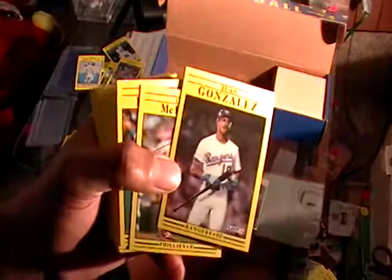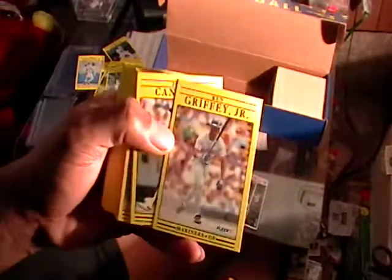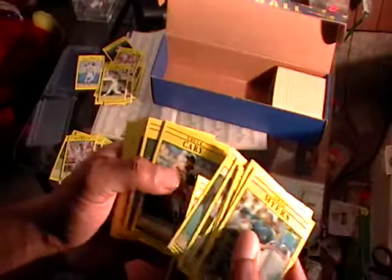There's a Gonzalez. There's Frank Thomas — I like Frank Thomas, he was a good player. This is gonna be a big huge box of yellow cards. And there's the Griffey — Griffey looks good on any card, I don't care what the design is. The Canseco is right behind him. Craig Biggio, I'll leave him in there.